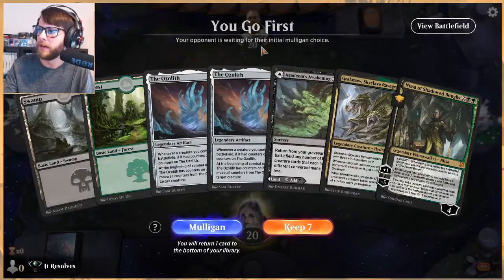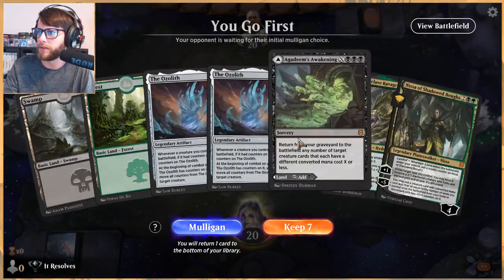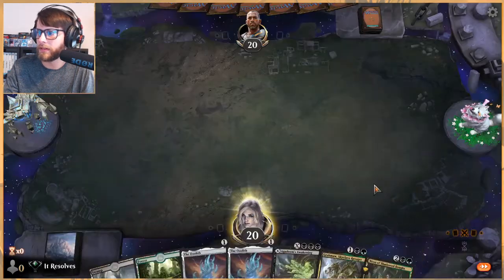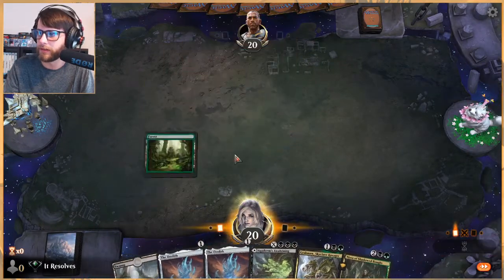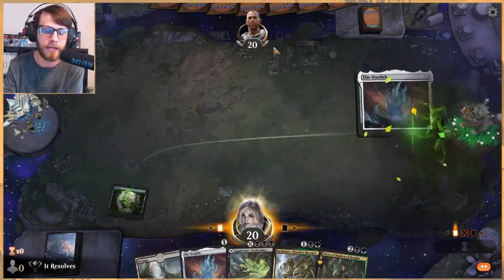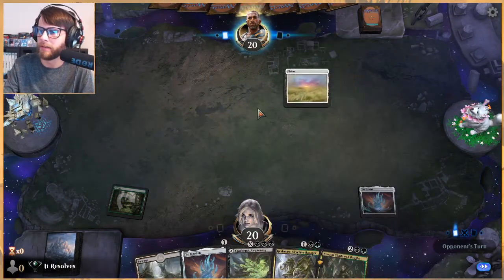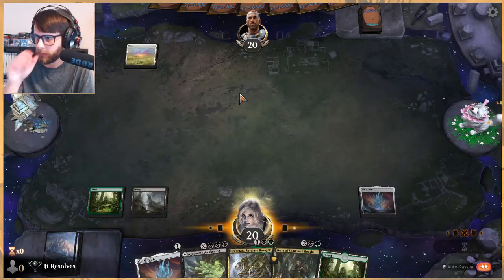Regardless, I love the list, let's give this a shot. I like the turn one Ozolith. I hate that we have two Ozoliths in the starting hand — that's not ideal — but we do have Grachma as a nice little turn three, and we do have the guaranteed third land as well, so that's not bad. We will pass.